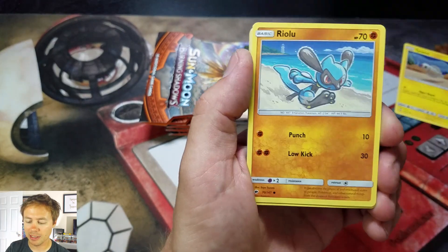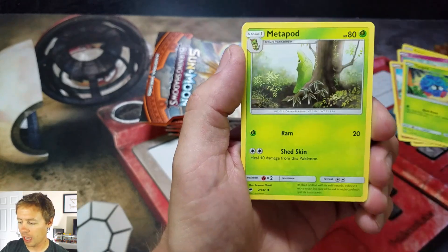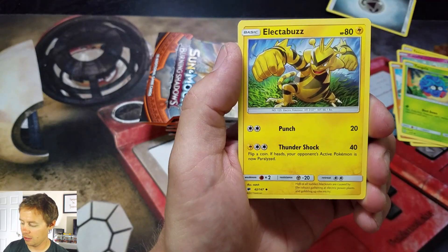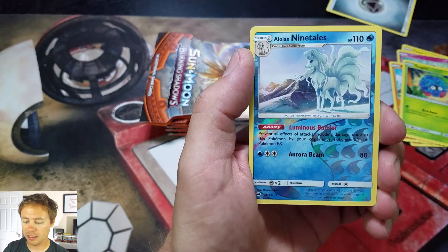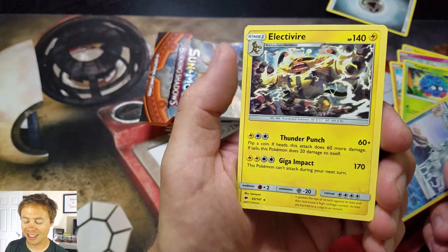Starting with my commons: Riolu, Rhyhorn, Tangela, Metal Energy, followed by Metapod, Lana, an Electabuzz, a Lowellin Nine Tails Reverse Holo Rare, and an Electivire Rare.